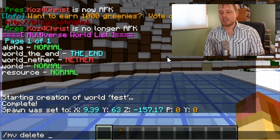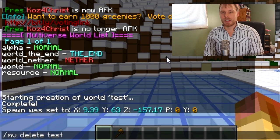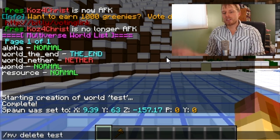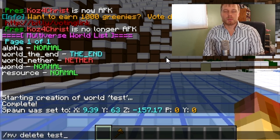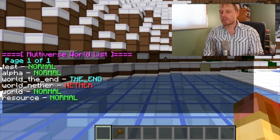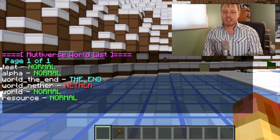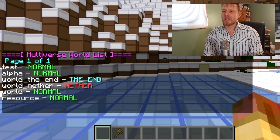If you want to delete a world, you can do 'mv delete' and the world name, then 'mv confirm' to make sure you want to remove it. If you just want to remove it from your list without deleting it, use 'mv remove.'